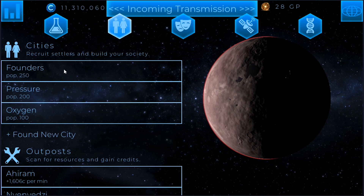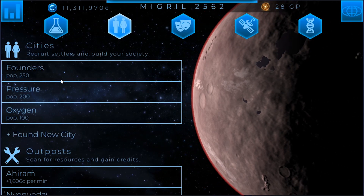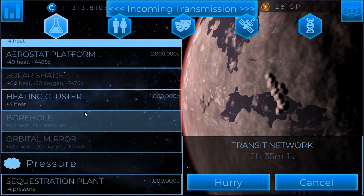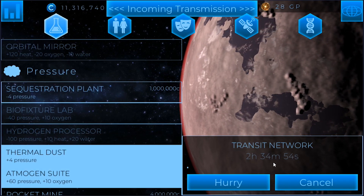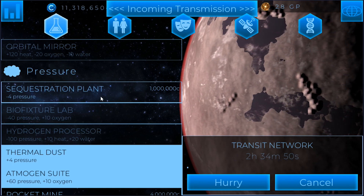Now, if we wanted to start reducing pressure so we can get it closer to the 100,000 mark, we could do that. To do it, we would need a building called a sequestration plant. I don't have it — I probably could have researched it, but we'll just let the transit network go through and get this at some point. We'll want to pick up the sequestration plant and try to go for the perfect planet if we can.